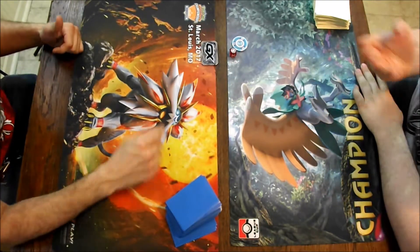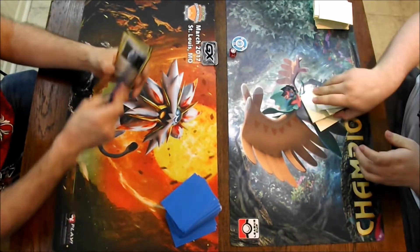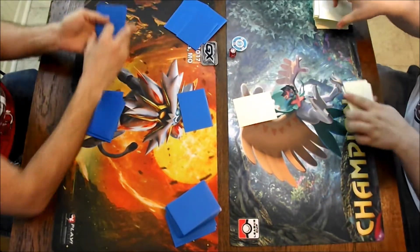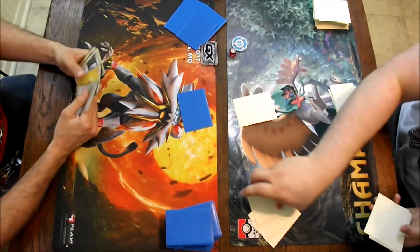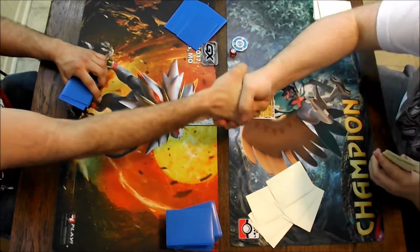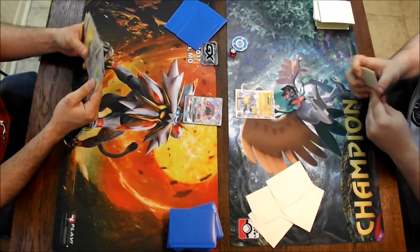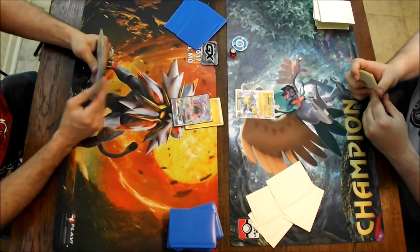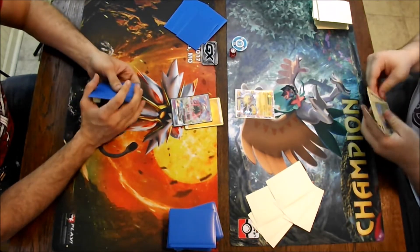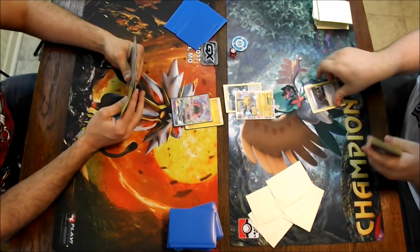It's a three-cost attack — three lightning energy. It has an ability that's basically like the old Dragonite EX's ability. When you play it from your hand, you can attach as much electric energy on the field as you want, and then he has the ability to just stand in the active position right away.